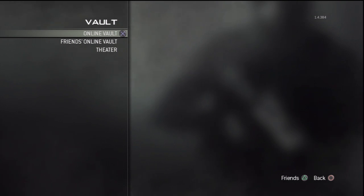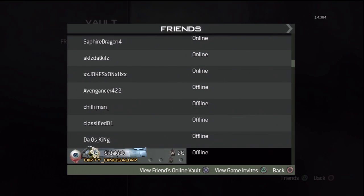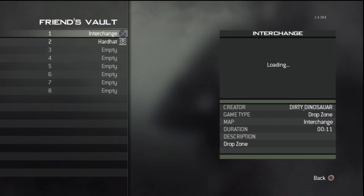If there's anything else I could do, just make sure that you leave it in the comments below. Also, by going to your friends' vaults, you can always look at their stuff. For example, Dirty Dinosaur — one of my friends — he has two clips, so I can just look at them. There's no problem.